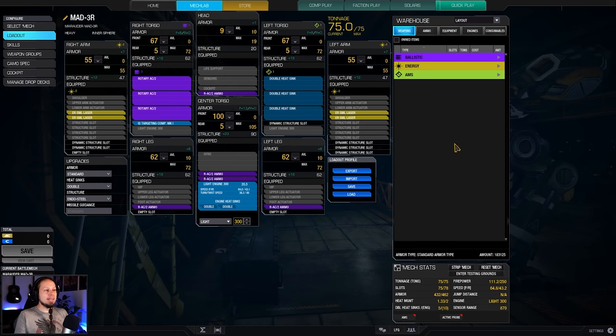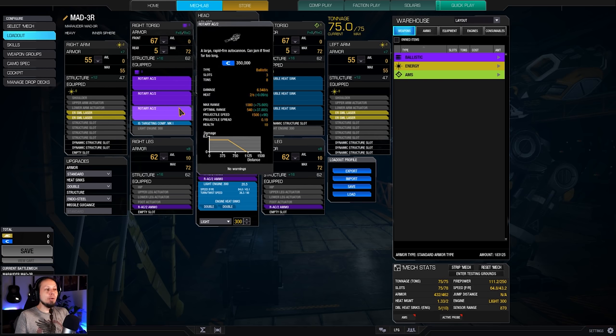We have triple rotary autocannons on the right side torso on the Marauder 3R. The cool thing is that everything is high mounted, everything is at cockpit level, and if you can see your enemies, there is a big chance that you can also shoot them. So go ahead, spin up that rotary autocannon and just go for it. We also have a good range on them, which means we can engage early and we can engage often.